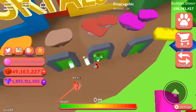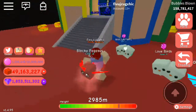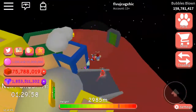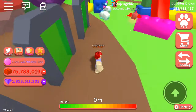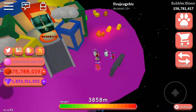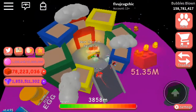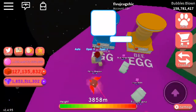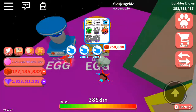Let's go to this next area. Where's the big chest? Right here. 26 million. And this last one is very special, because we have two new eggs called the rubber egg and the bee egg.